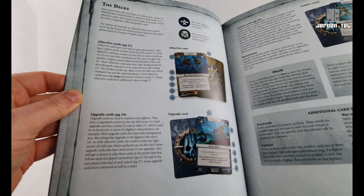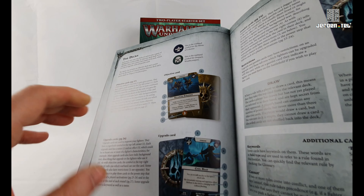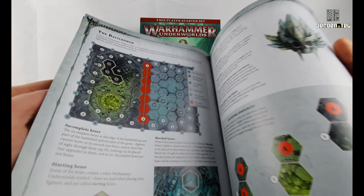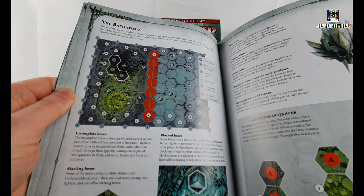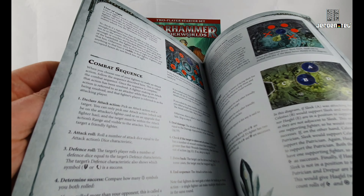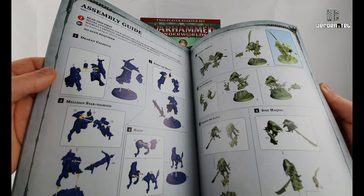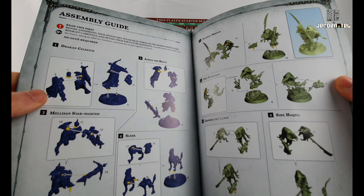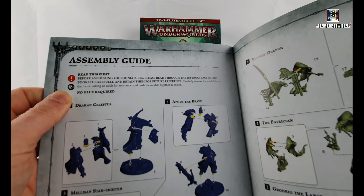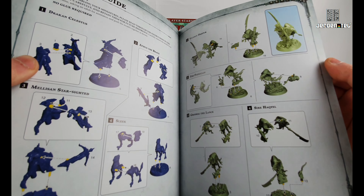The decks — one of the cool things about this game is that you can get lots of extra gangs and stuff which have their own decks as well. So you can buy extra miniatures and little box sets that act as little expansions. There's an assembly guide at the end, and one of the good things about this set is that it's all push fit, so you don't need any glue — it says it right there: 'No glue required.' Well, if you want them to not fall to bits, then glue is probably a good thing to have.